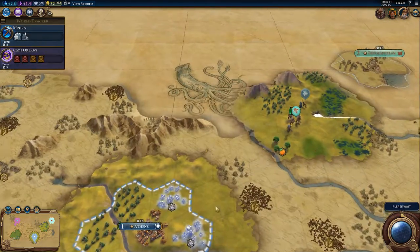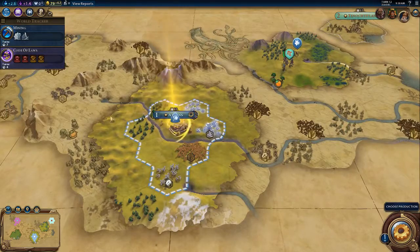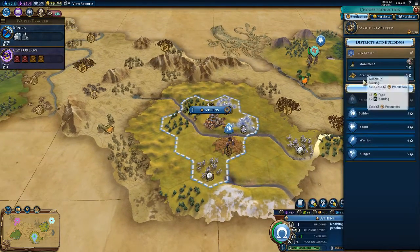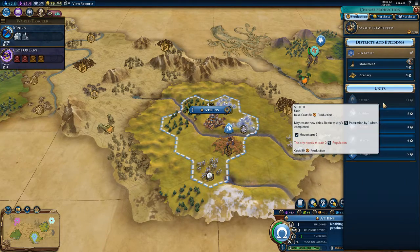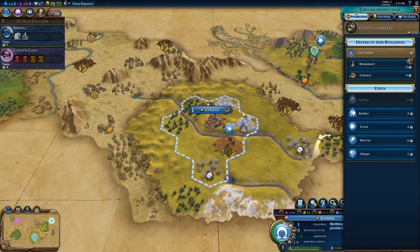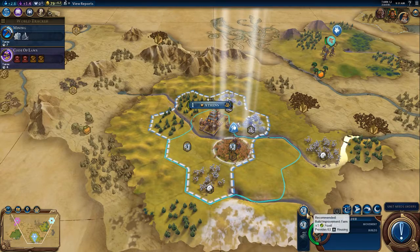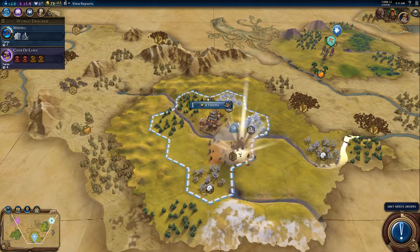Next turn we've got our first worker, which we can use. This is king difficulty, so the AI is getting bonuses, but we should be able to prevail. We should probably go for a granary. Irrigation has been boosted — that's a fairly good tile right there because of the adjacency bonuses.